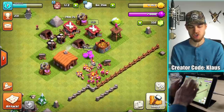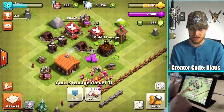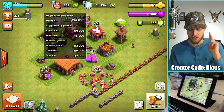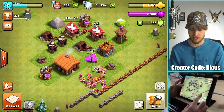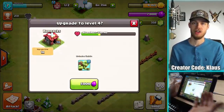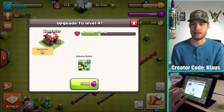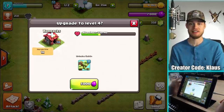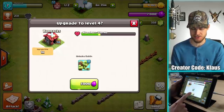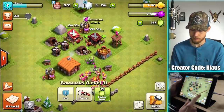Maybe I should upgrade something elixir-based. All my storages are maxed out, my collectors and mines are maxed out. Everything else that needs upgrading is cannons, the barracks, the archer tower, and the rest of the walls. I can go ahead and start the barracks now — that way I won't be maxed on elixir and could actually farm and make progress. So 5,000 elixir, one-hour upgrade to unlock goblins — bam. Cool. Changed my mind mid-video, that's totally fine.